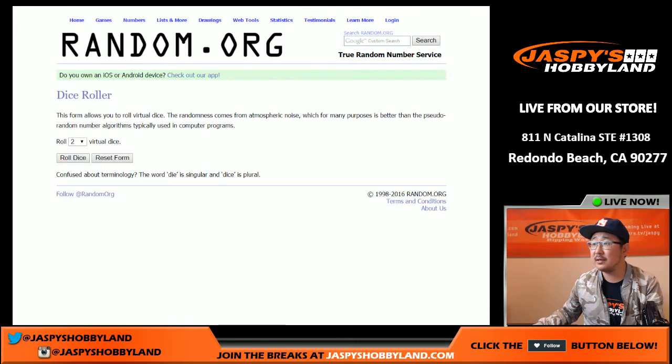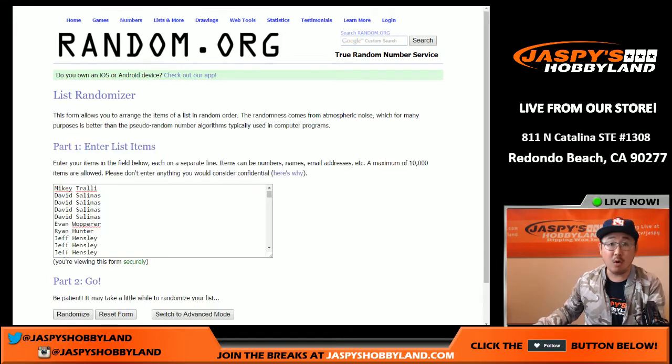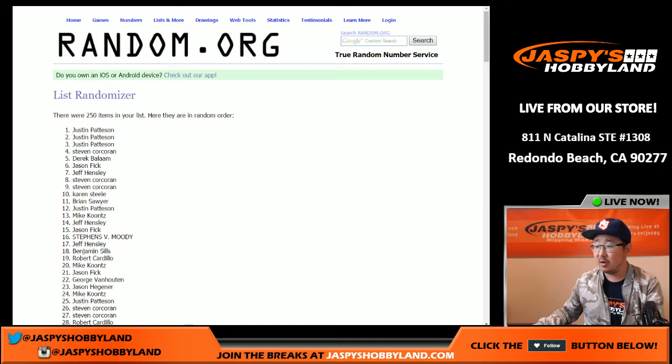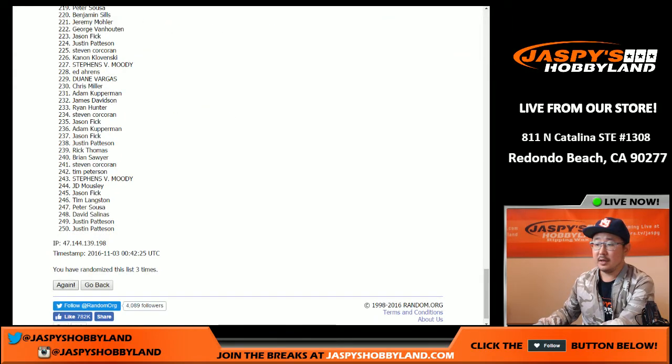Let me grab some dice from random.org. Let's roll the dice. Three and a one, four times for each list. One, two, three, and fourth and final time. There we go.